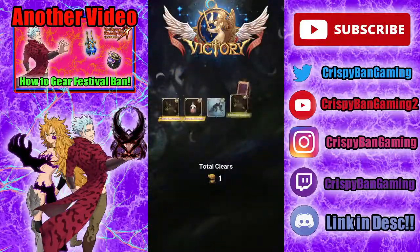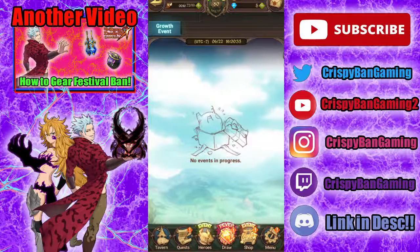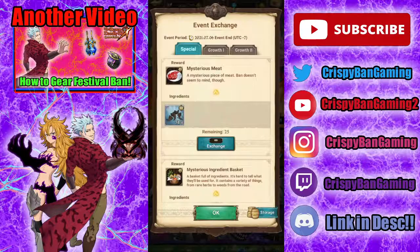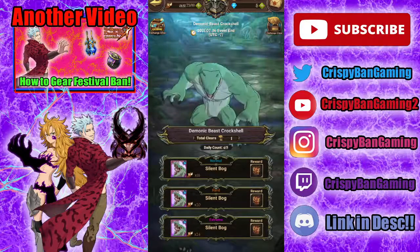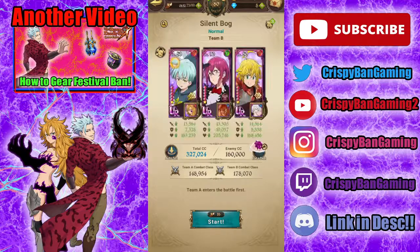I recommend you do it on normal, because you get just — it's more difficult on higher modes and it's really not worth the rewards. You get like 20 more, but honestly it's really not worth it because the rewards aren't even that expensive. So I say you stick to normal. The easiest way to do it — just the easiest team. Very free-to-play friendly on the front side, and this back side you can put literally whoever you want — anybody that will do the job. I saw my character really one-shot him and he is 6-star, which is a little bit different.